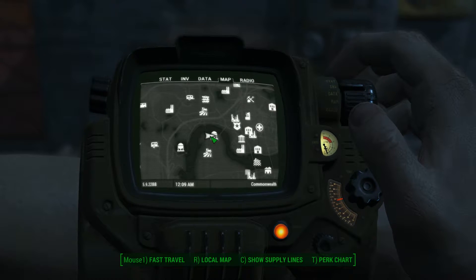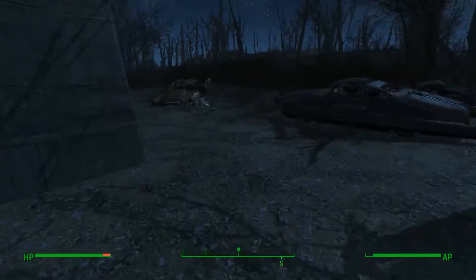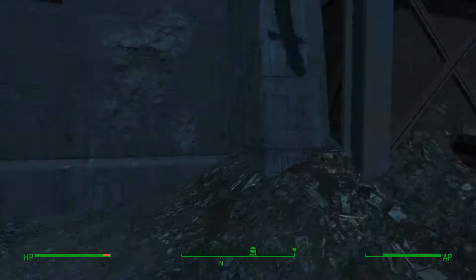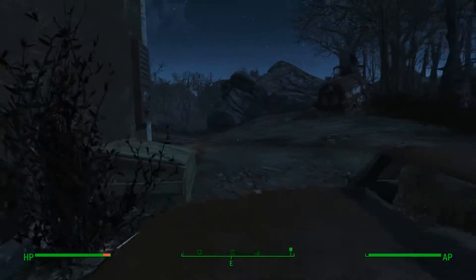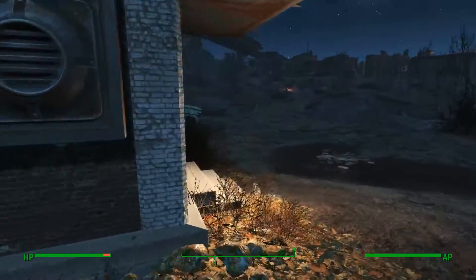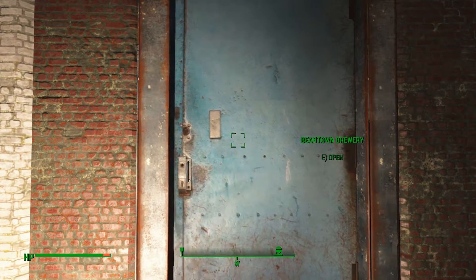There are two entrances to this place. I'm at the service entrance which is on the west side, but there's also another entrance further around which enters into the museum. Inside the brewery you're going to find raiders. It doesn't really matter which entrance you go through — you're going to have to combat them anyway.